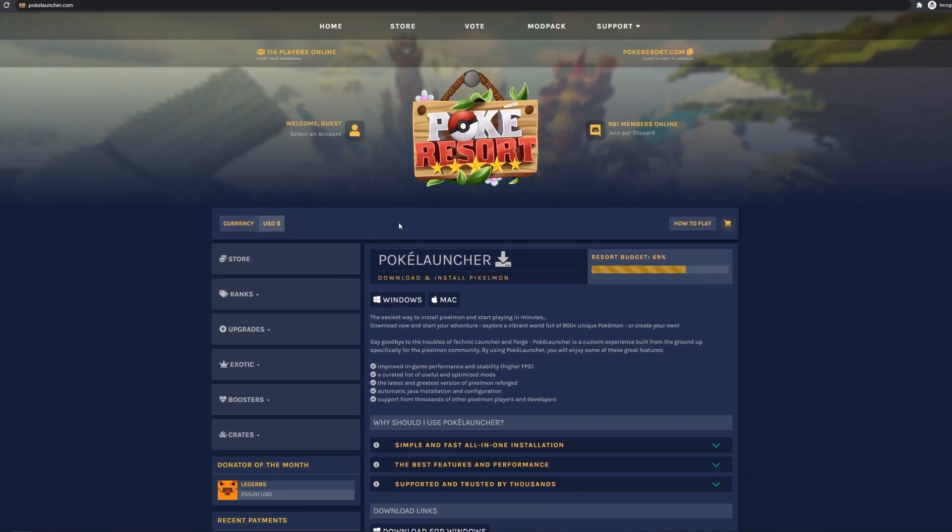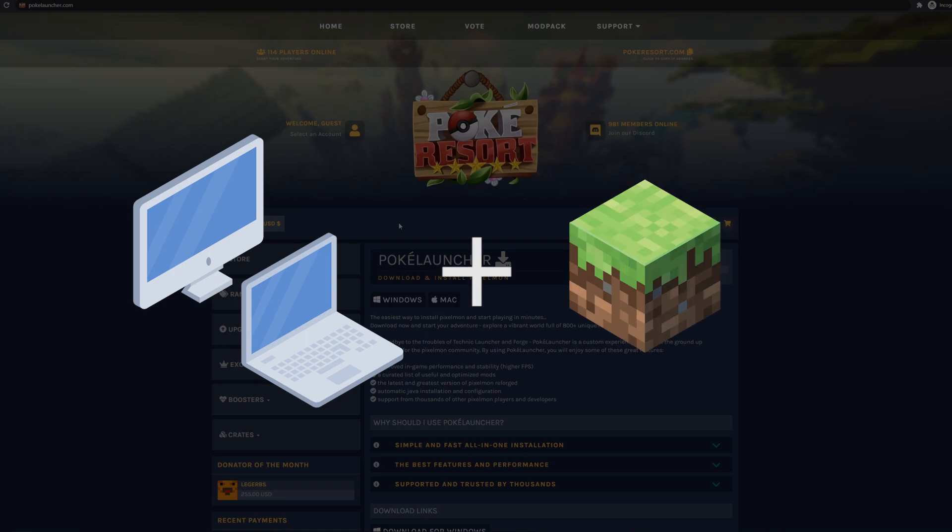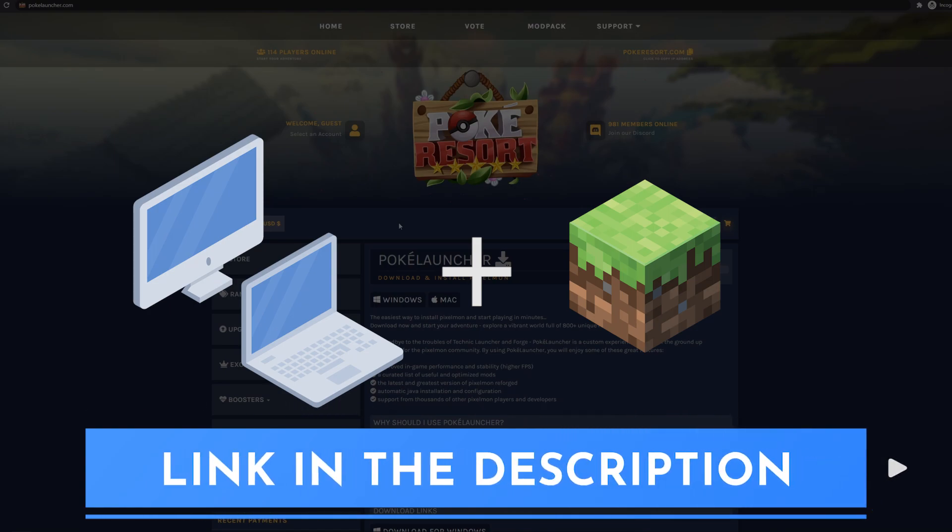In order to play Pixelmon, all you need is a computer or laptop and a Minecraft Java Edition account. Most of you will already have Minecraft Java Edition, and if you do, this game is completely free to play. If you don't have Minecraft Java Edition, there is a link in the description to go and purchase it.